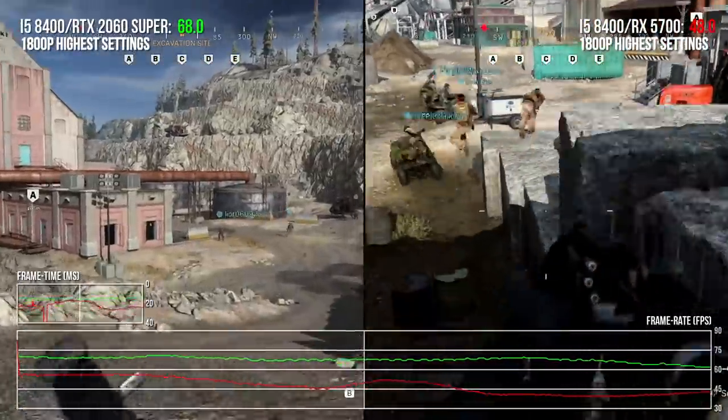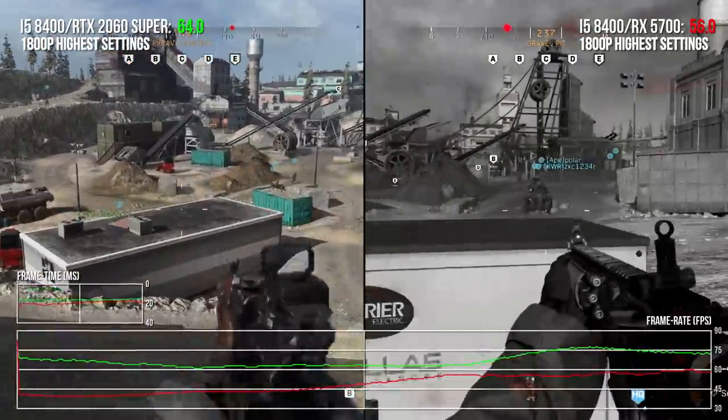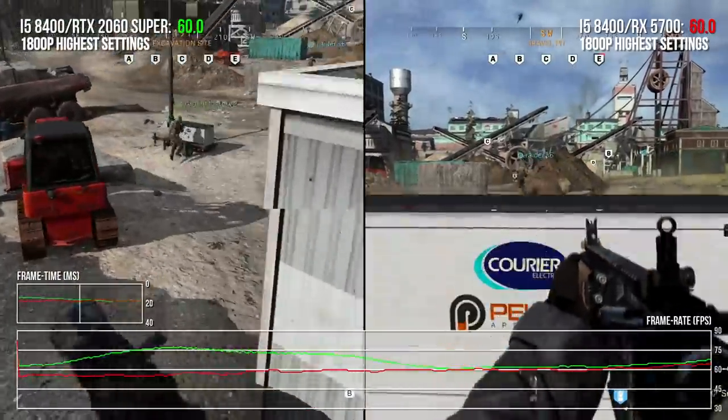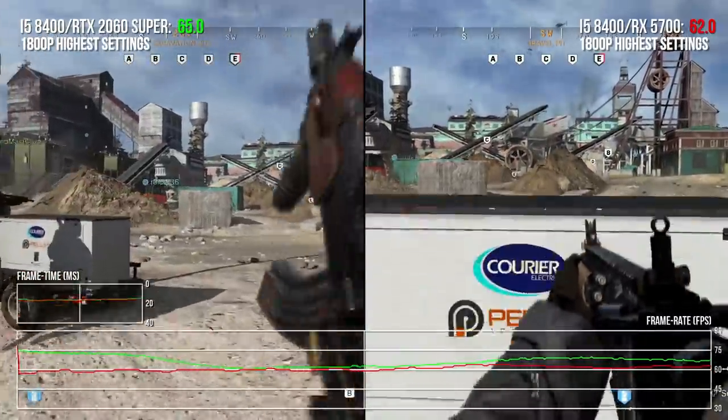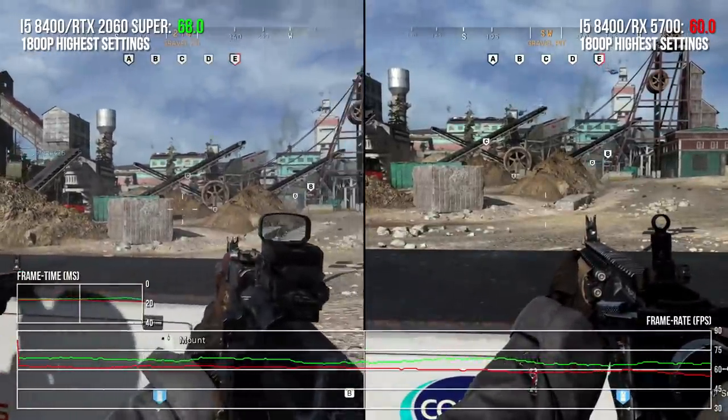Let's find each other and make sure we're always next to each other. Your name's tagged green since we're in the same squad. I'm getting about 61-62 FPS looking in this direction. Same here. 67 now.